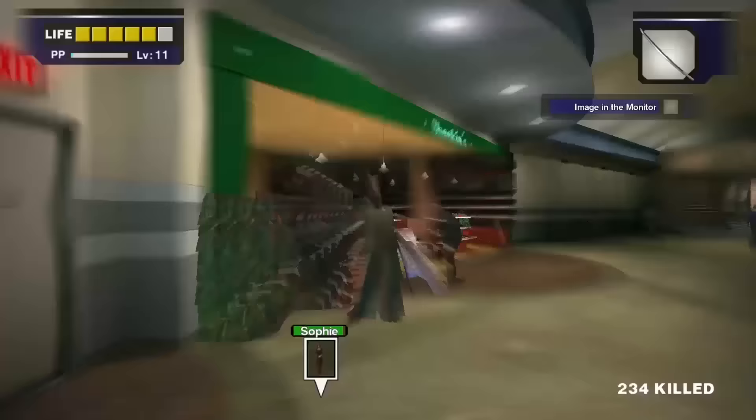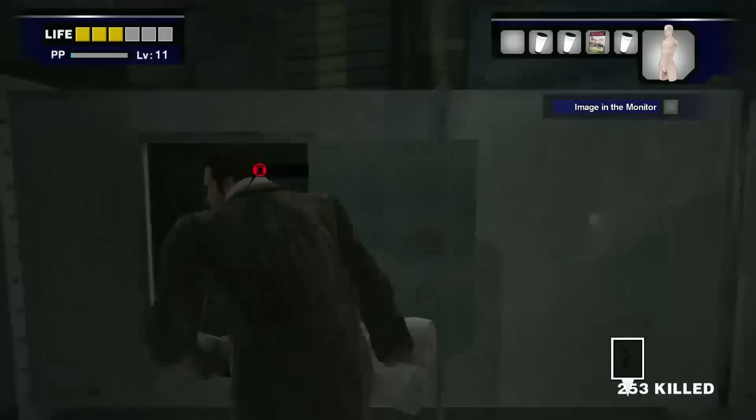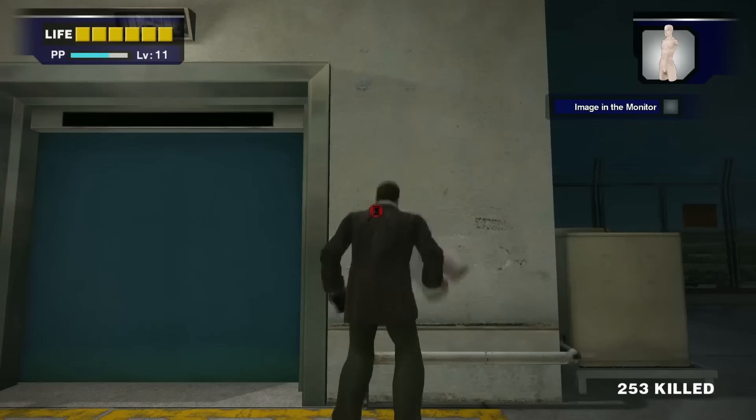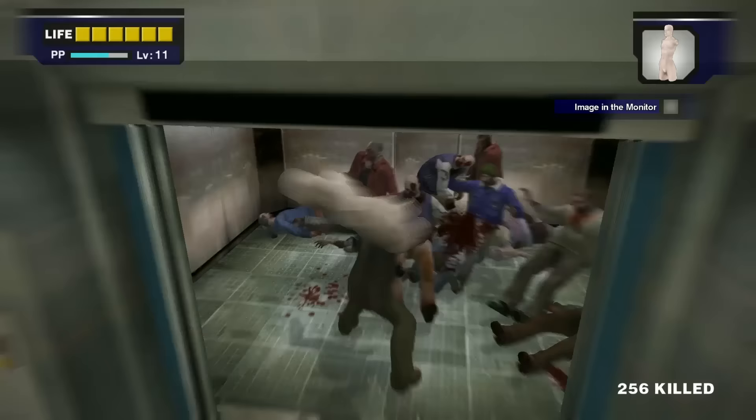Fight your way back to the warehouse and up to the security room. Once you get back, it's a good opportunity to save. Take this as another opportunity to get two coffee creamers for Quick Steps. I would strongly suggest being at least level 10 at this point and having four Quick Steps and two katanas, two mannequin torsos, or some combination of those before Otis calls.